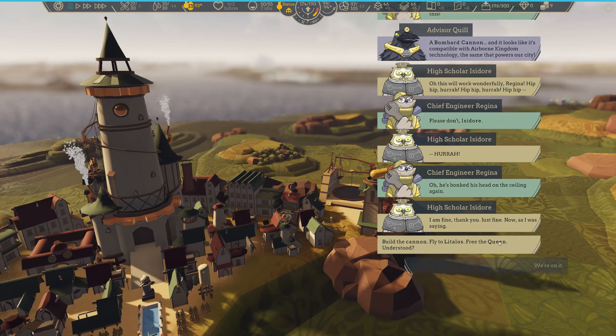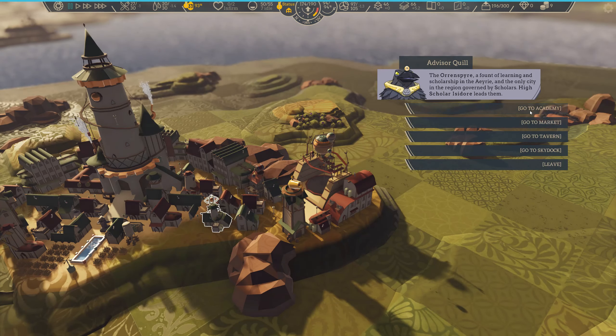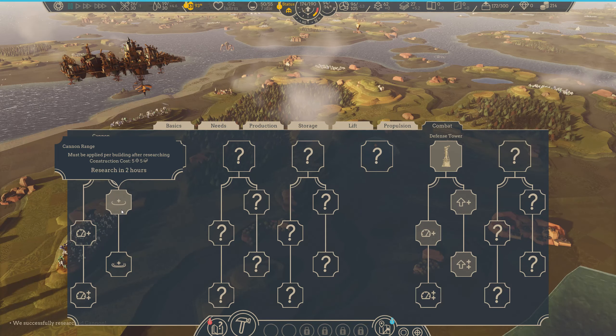You've returned with Regina in tow — wonderful. Now we can get to work on building you something that will really show these pirates that we mean business. The pirate threat will find itself an unexpected foe in your newborn airborne kingdom. They're going to give us access to a blueprint — masterwork cannon — which just so happens to be downstairs under a row of books. It's a bombard cannon and it looks compatible with our city. Build the cannon, fly to Littalos, and free Queen Minerva. We've researched the cannon, let's research the upgrades: cannon cooldown, cannon range.